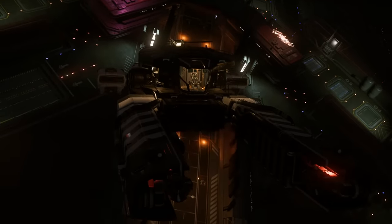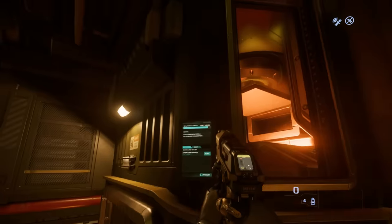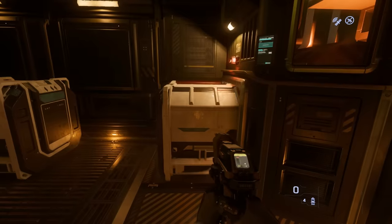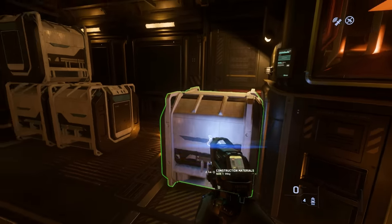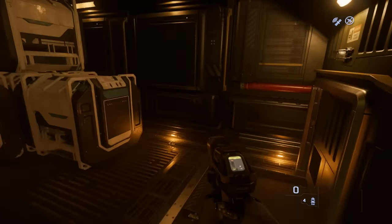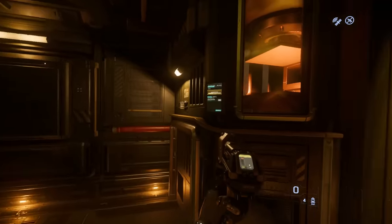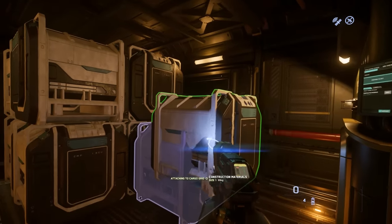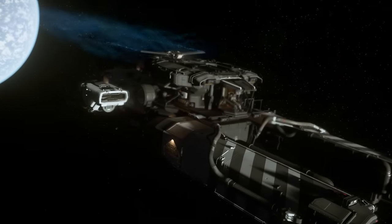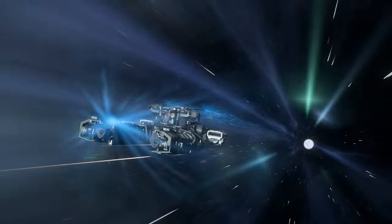There are two really important new features that will improve salvaging so much when this hits live. A new salvage buffer in the filler station allows 14 SCU of internal storage before you need to head down to start ejecting boxes. That's right, no more running back and forth every couple of minutes — you can now fill the entire cargo bay before you even need to go down to eject the box. And the addition of Hull Munching, which the Vulture can also perform, and I was excited to go and see.